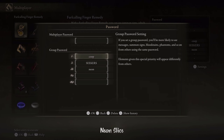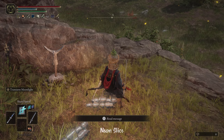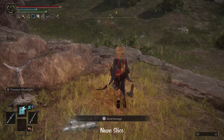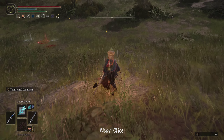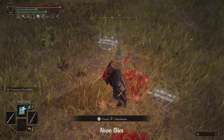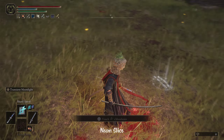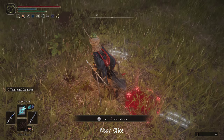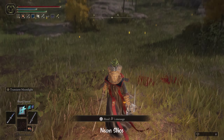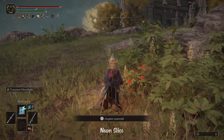Elements given this special priority will appear differently from others. For example, this is a regular message that someone without the same passwords as me put down, but then if we look further, we can see a bloodstain here with runes around it. That means someone from my second password — as you can see, it has the second symbol on it, the two — died here, and the same goes for this one. That's how you differentiate those things from the others.